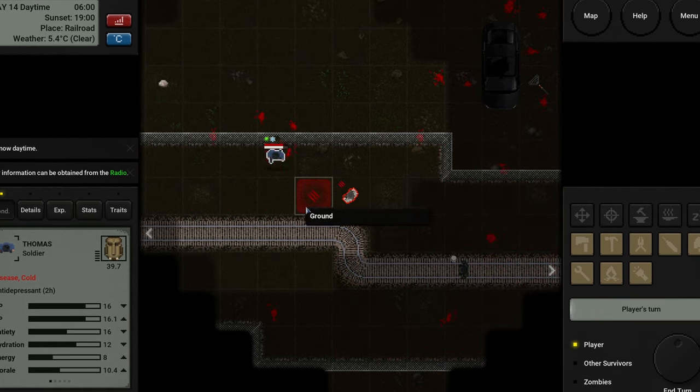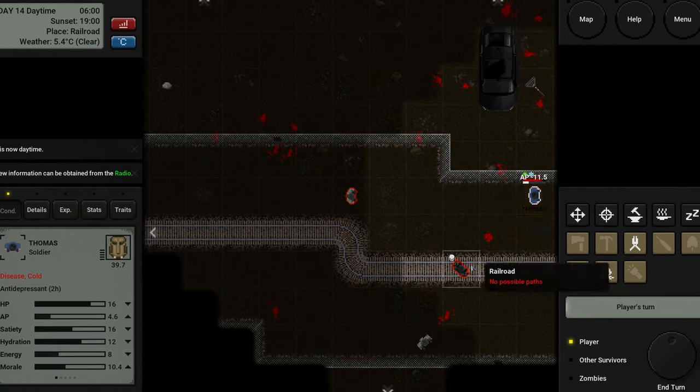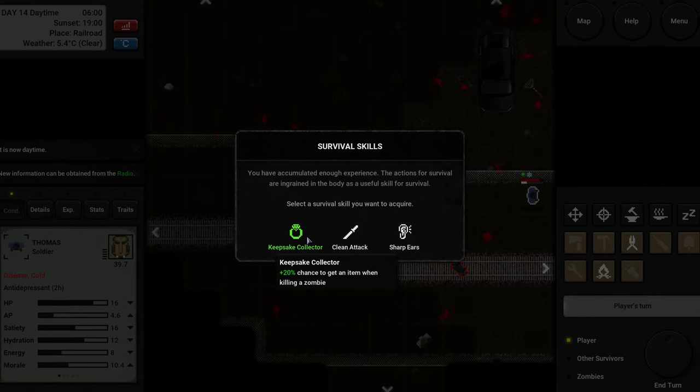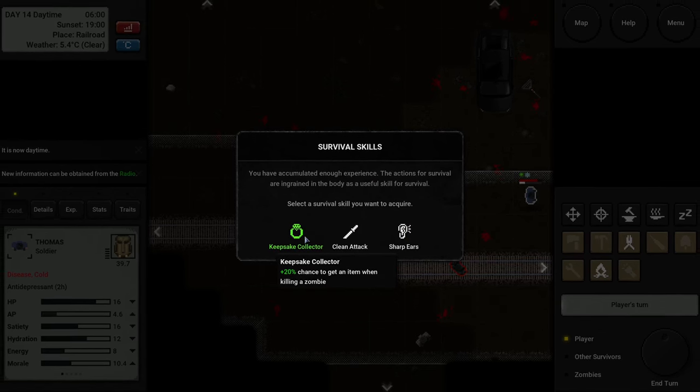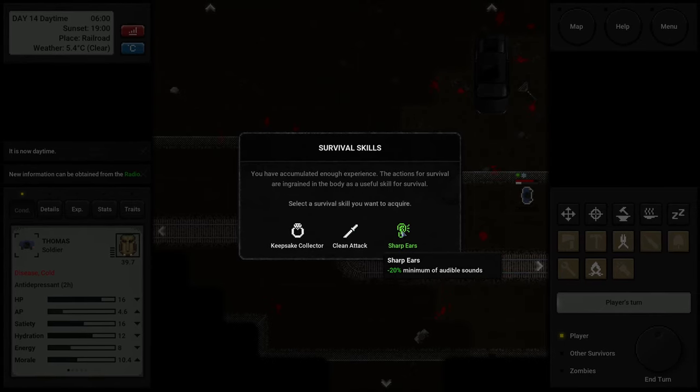AP points are crucial and managing them well can be the difference between life and death. They are also important for another reason: for every action point spent, you gain XP. Leveling up allows you to acquire new perks or upgrade your class's main perk.